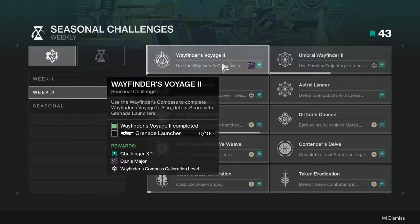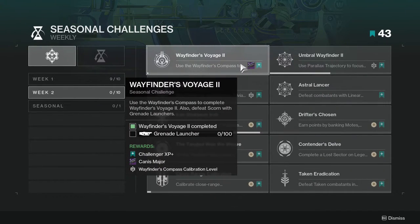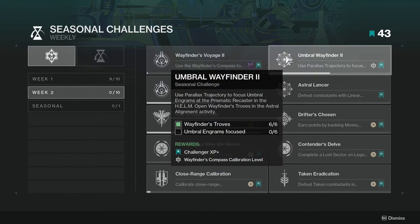First and foremost, Wayfinders Voyage 2. Use the Wayfinders Compass to complete Wayfinders Voyage 2. Also defeat Scorn with Grenade Launchers. This one's not too hard — just complete the story mission and get grenade kills. The new Grenade Launcher is pretty good for this, even though I hate it.